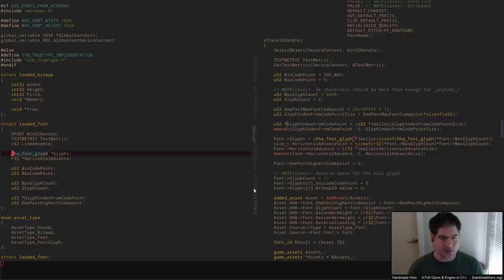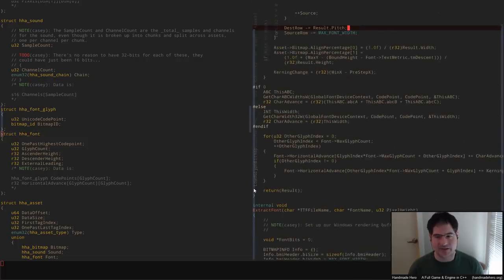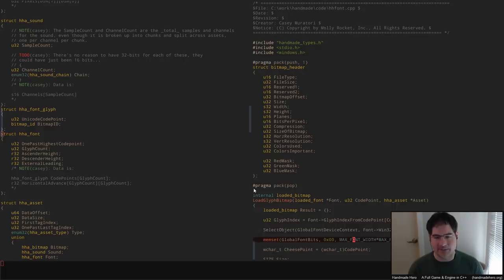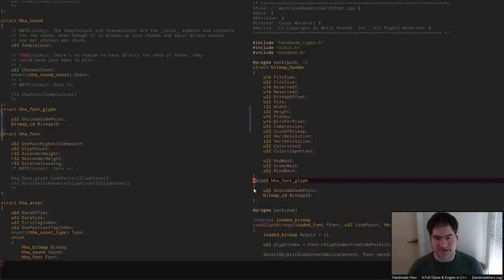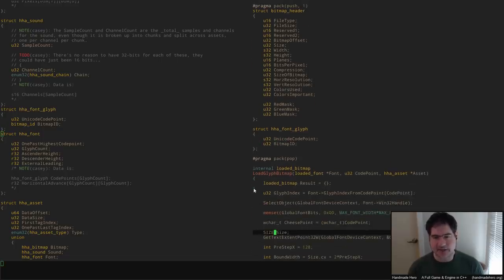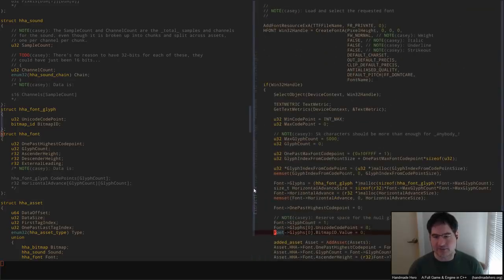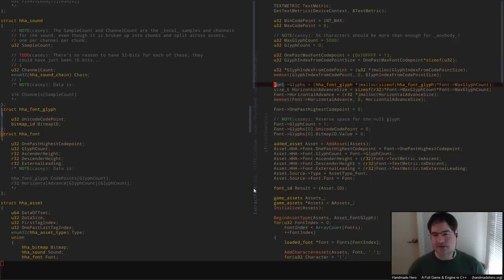HHA_font_glyph — we don't really need that struct name. I would probably just call it font_glyph or something. We do need to remember this information, but we don't need to write it out into an HHA. We're just going to dump a text file. So we don't even need to call it that — you get the idea.